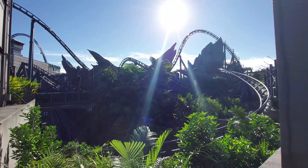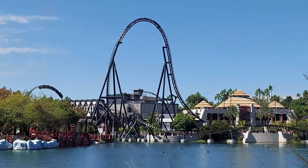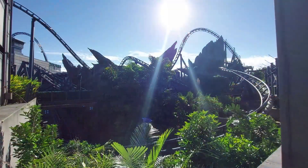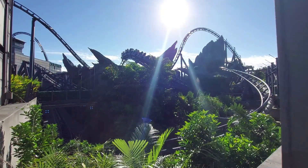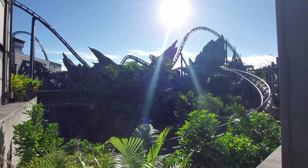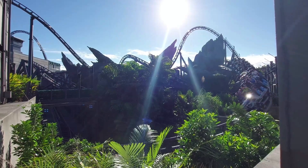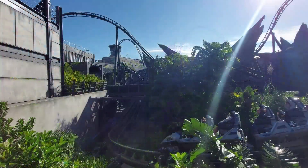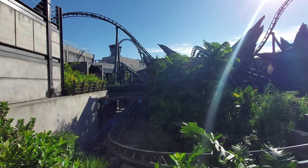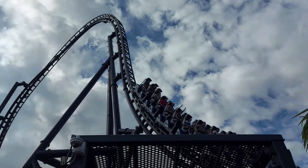Coming in at the number 3 spot is Velocicoaster at Islands of Adventure in Orlando. Now this coaster I believe is the definition of a perfect coaster — it's got everything you want. It's got airtime, theming, whippy inversions, and even some hang time. It's got the Jurassic Park theme, which is very cool. You get launched out initially into a twister layout, with some of the first inversions providing quite good sustained ejector. The ride is split into two sections — a twister section first and then kind of an out-and-back section. Then you have the second launch, go into a top hat and finish off the rest of the ride.